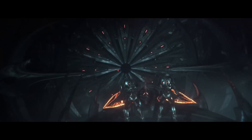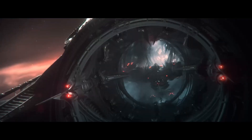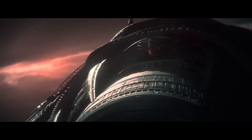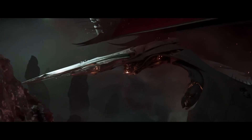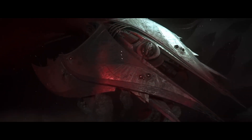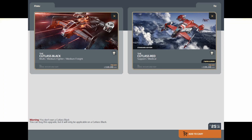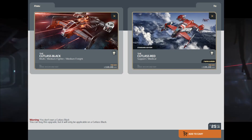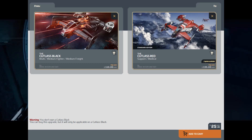Next is what's called a cross-chassis upgrade, commonly referred to as a CCU — and that's what I'm going to be calling it throughout this video. A CCU is simply just an upgrade that you've bought from one ship to another. As an example, let's look at a Cutlass Black standalone ship. Say we want to upgrade it and we look at a Cutlass Red. The Cutlass Red is typically $135, and as of making this video the Cutlass Black is $110. So if you go to upgrade from a Cutlass Black to a Cutlass Red, you can buy that CCU for $25 and it'll take your $110 Cutlass Black and move it up to the $135 Cutlass Red.